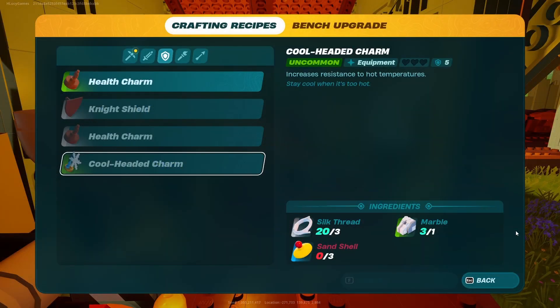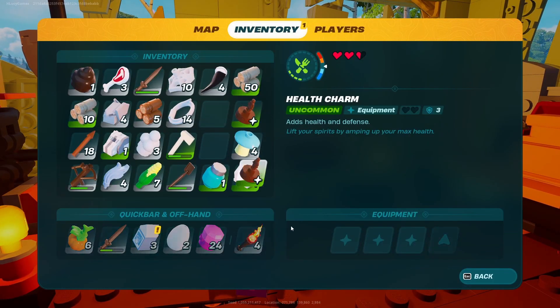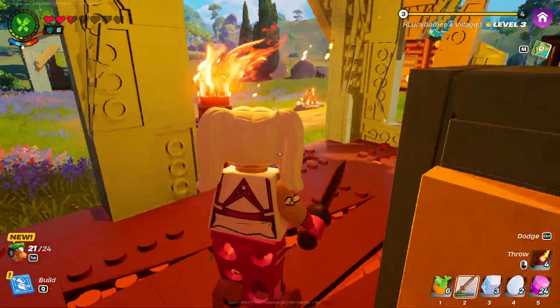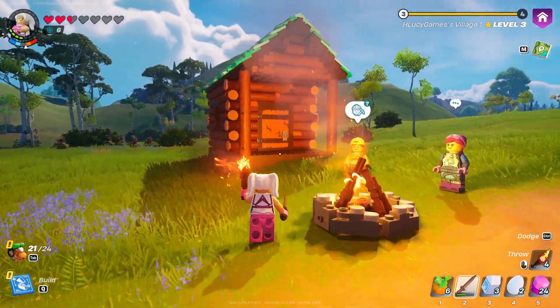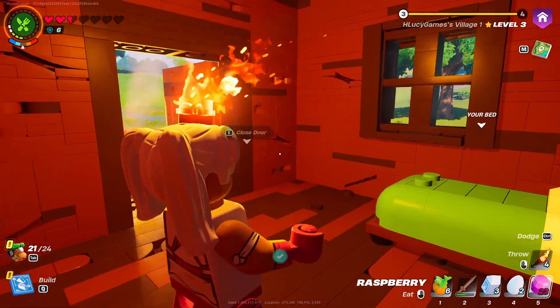We are back at the village and I want to make a couple of health charms, which I'm so excited about — we can make two of them at least. The cool-headed charm is going to be a good one to use when we go down to the sand area, but you need to go down there to make it because you need sand shells. We'll have to head down there maybe in the next part. What I am going to do now is make a couple of health charms — I'm really glad that I found those in a chest and we had the resources for them. So I'm just going to equip those, and they stack, and now I have a little bit more hearts, which is really good. That will keep me alive a little bit longer as opposed to dying super quickly. I'm going to eat some fruit and make sure I can bring my health up a little bit.